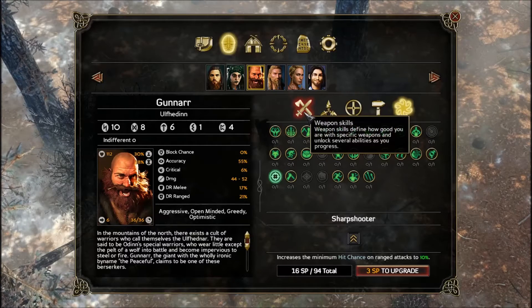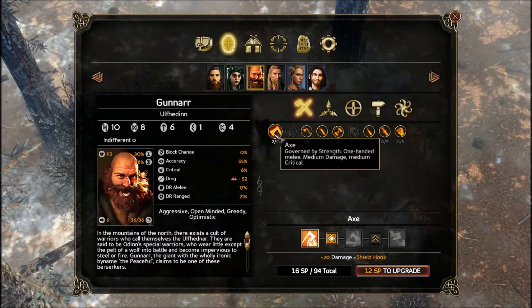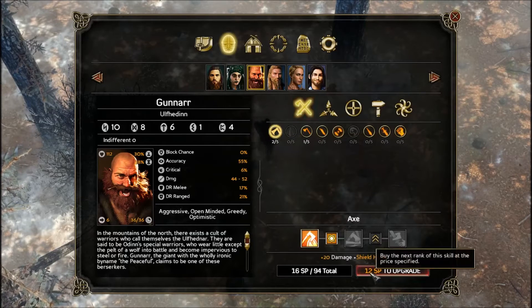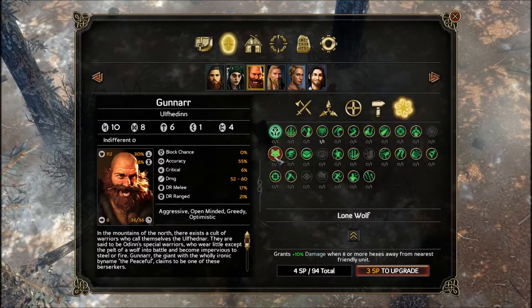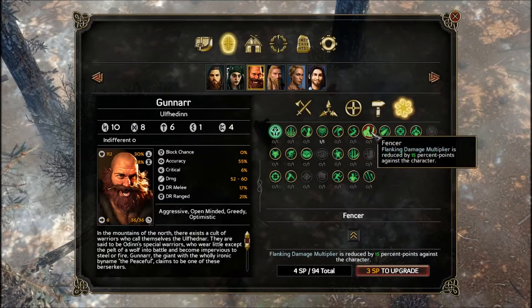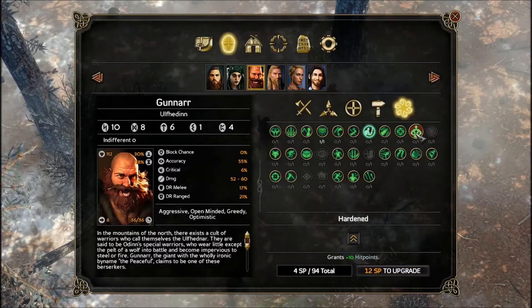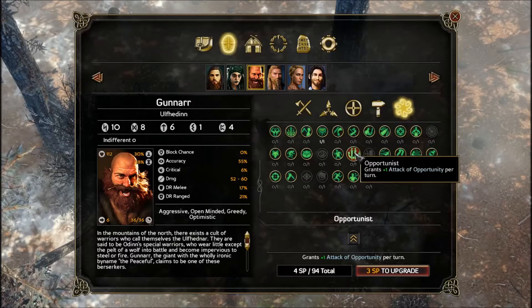With Gunnar, he's our two-handed, dual-wielding berserker. We could put more points into axes — he doesn't have any points in sword skill, but I believe he's using two axes right now, so let's go there. That leaves him with four points, so we can probably grab one more ability. Avenger, Adrenaline Junkie — I mean, that seems appropriate, but Fencer is more... no. It wouldn't be a bad idea, but he's not a tank, so it's not necessarily as important on him. Opportunist — sure, let's give him that.